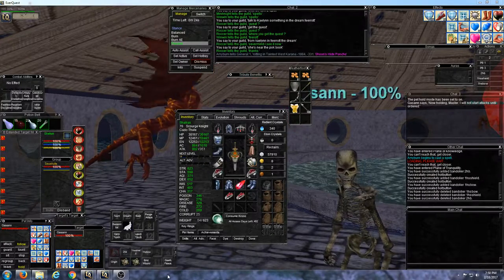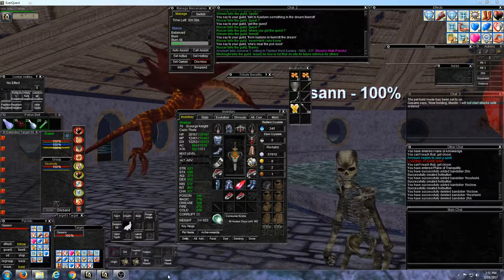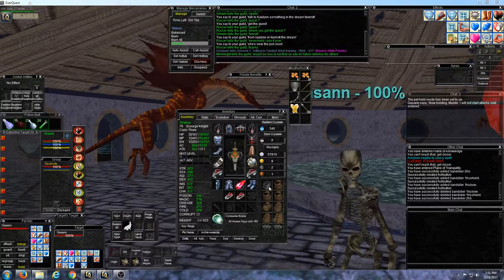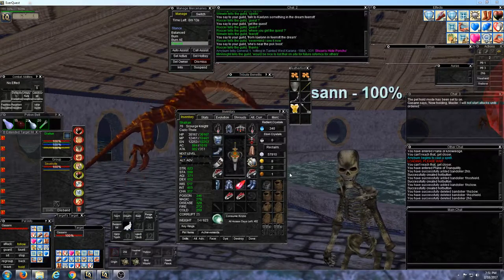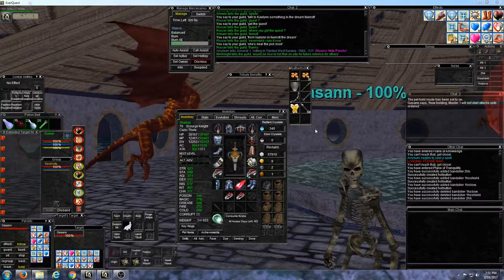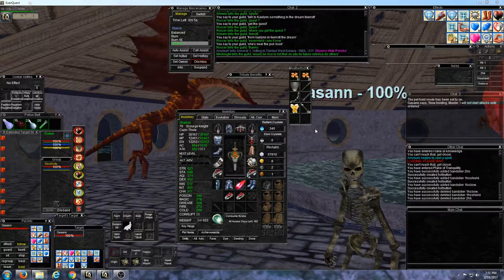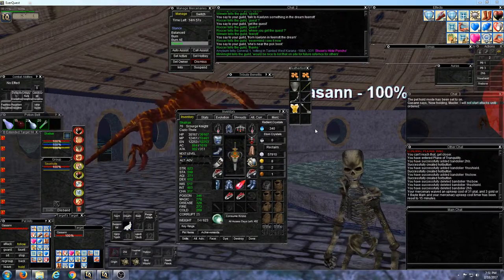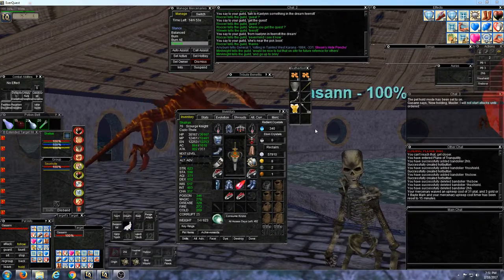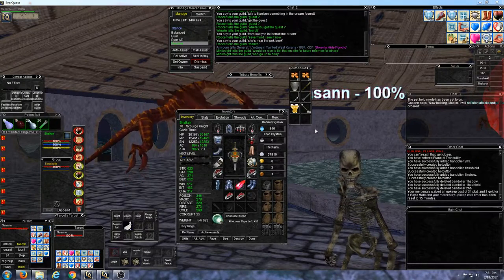Hey YouTube, welcome back. I'm going to demonstrate the bandolier to switch weapon sets very quickly, as well as how to make a macro. Here I have nothing equipped. My goal is to set up quick macros so that I can pull something into my camp with a bow and arrow, and then quickly switch over to a tanking weapon set as the mob is incoming.